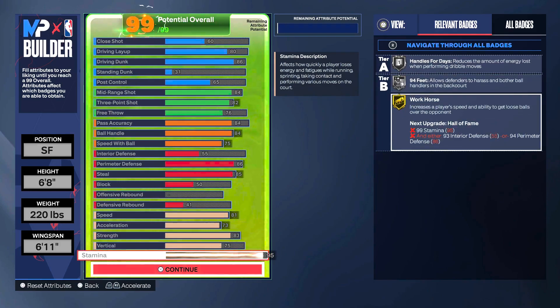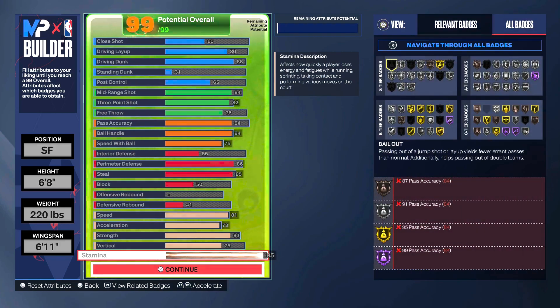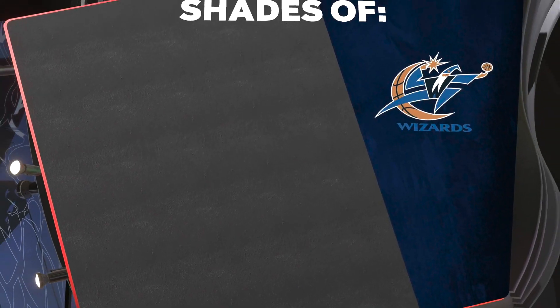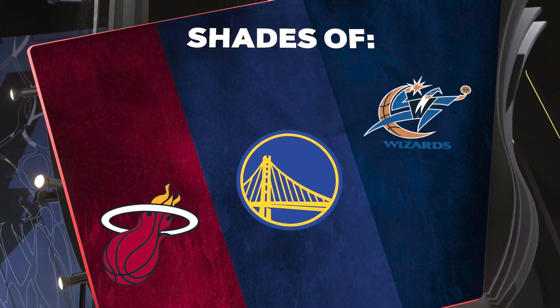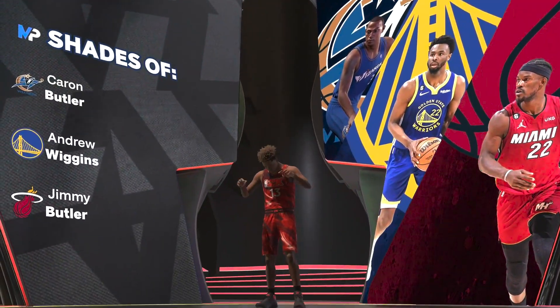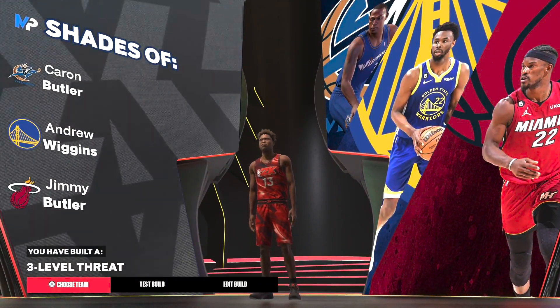Since we don't have to select specific badges and get to use them how we want, this layout is in my personal opinion one of the best two-way three-level scorer builds you'll find in the game — it means you can do a lot with the build. Here are all the badges in an overall layout where you can see them all; we're barely missing much, but the ones we do have come out hella clutch.